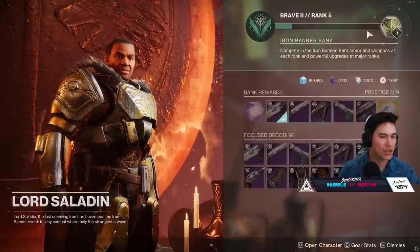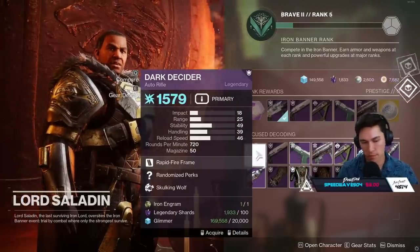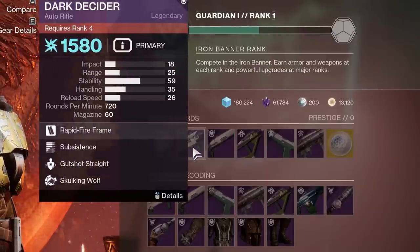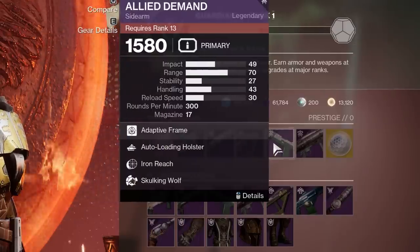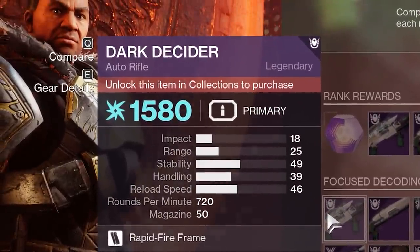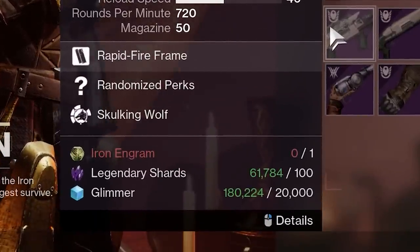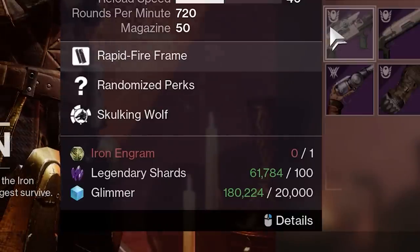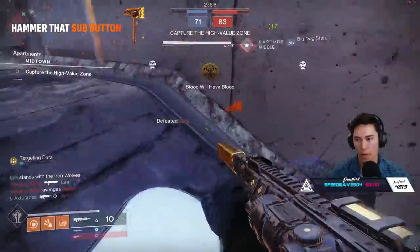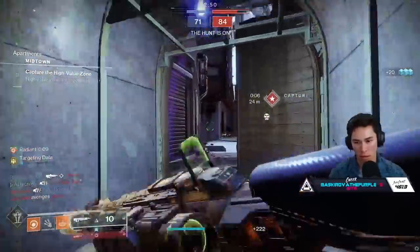The higher your rank boost, the quicker you're going to rank up with Saladin, which will net you Iron Banner engrams. You can simply pick these up and turn them in for rewards, or you can actually focus them directly with Saladin for specific loot. At certain ranks you'll also get rewards from Saladin - pretty much how all of our vendors work - capping off at rank 16 where you'll get an Ascended Shard. Do remember that you can't focus rewards until you've obtained these weapons at least once. Also, focusing is not cheap - it'll cost you one Iron Banner engram, 100 Legendary Shards, and 20,000 Glimmer. We've been talking for a long time that focusing is extremely expensive. We were hoping Bungie was going to back off on that, but they haven't. The good thing is that Glimmer is much easier to get this season - just go do some heroic public events, they drop a ton.